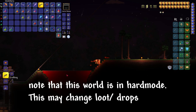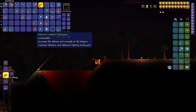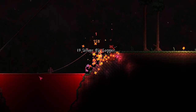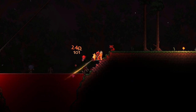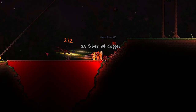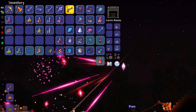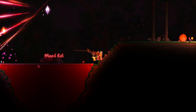So when a Blood Moon starts, what you are going to want to do is start fishing because there are so many unique items you can get from fishing in a Blood Moon. With a Sonar Potion, you can see something appears red — that is an enemy — and you want to fish up that enemy because they will drop Chum Buckets. You want to throw three of them into the water and it increases your fishing power.